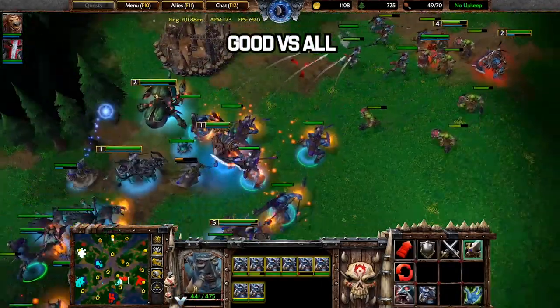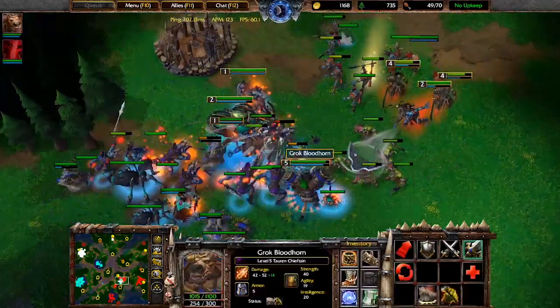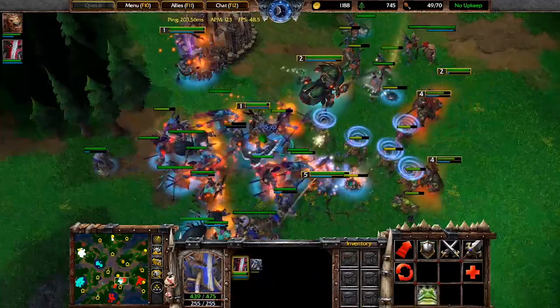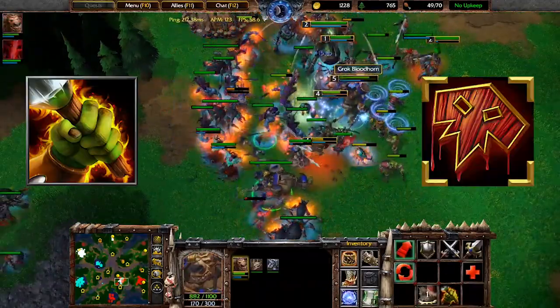This build plays the same way versus most matchups and offers some flexibility with your tier 2 and tier 3 units. It can be used in solo games, but is more common in team games where the Endurance Aura of the Chieftain and Bloodlust can boost your allies as well as yourself.